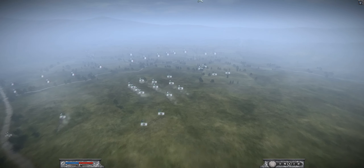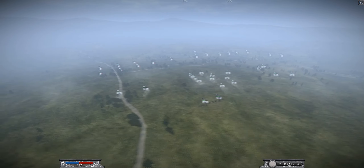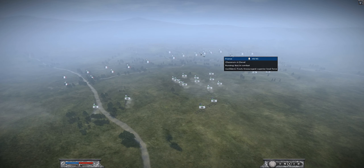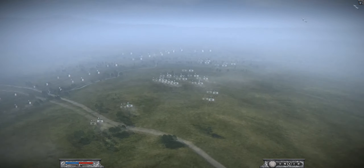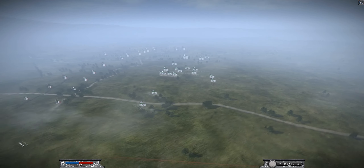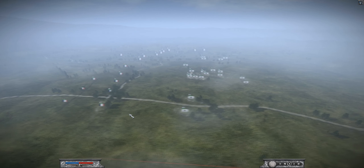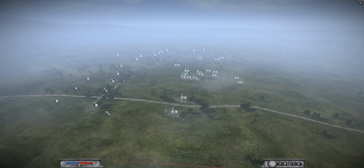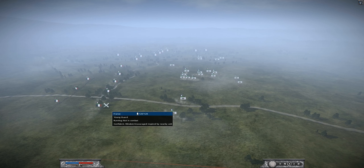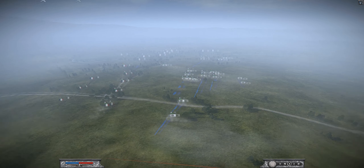His sort of tactic was stacking all his old guard down here on one flank, and then sweeping round with his cavalry, probably trying to get behind me, slow me down. But with these 3 old guard over on this flank, I knew I needed to avoid that flank like the plague. So, as this was his weaker flank, I chose to move over here and attack this area instead.